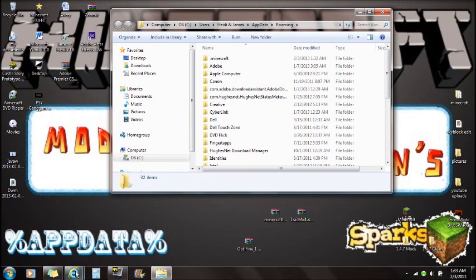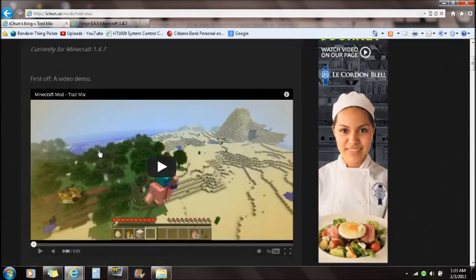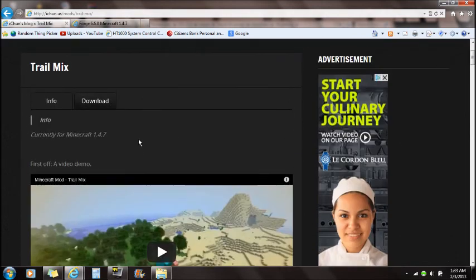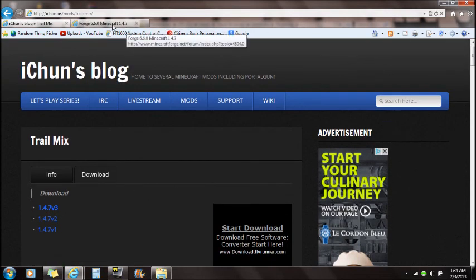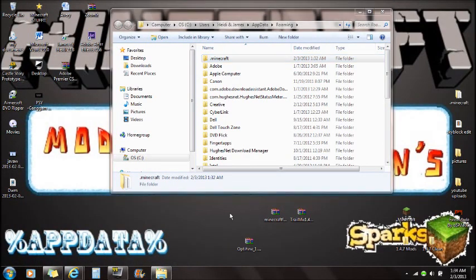Optifine is optional - it is not required for this mod but I am recommending it because it helps with Minecraft lag. If you go to the links in my description, the first link will be the Trail Mix mod, which will take you to an info page. The crafting recipe is sugar, glowstone, gunpowder, and redstone. To download it, go to the download section and get the current 1.4.7 version. The second link is Minecraft Forge for 1.4.7 - download the universal forge, either via Adfly or direct download.